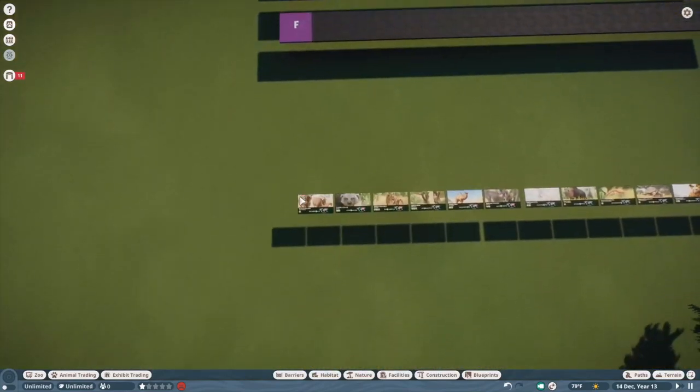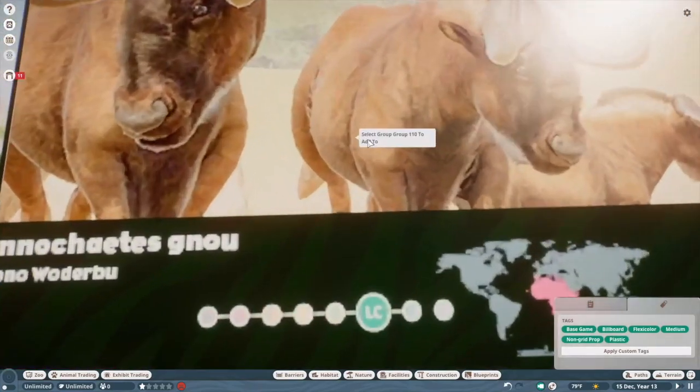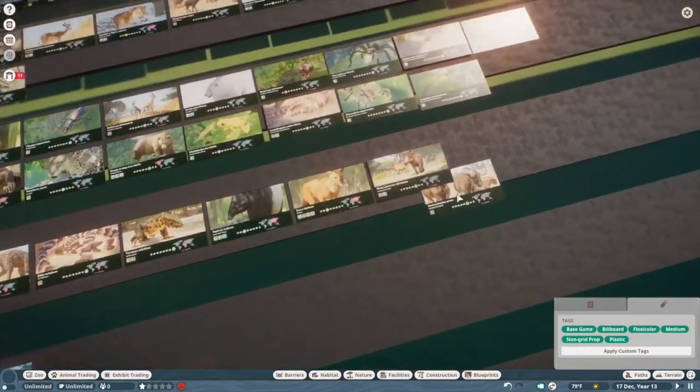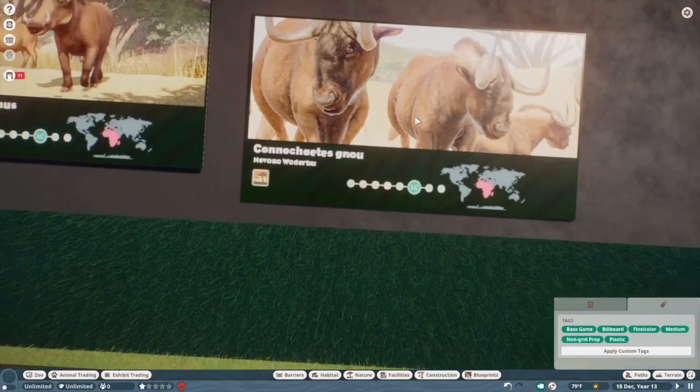Black wildebeest — I don't like these guys at all. Maybe they're accurate in real life, but I would have much preferred the blue wildebeest to these guys because I've noticed they're much more common in zoos and I just personally prefer them aesthetically. That's going in D tier.